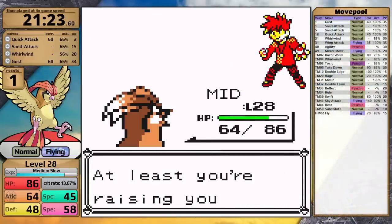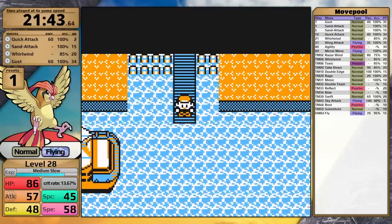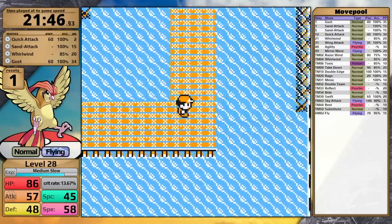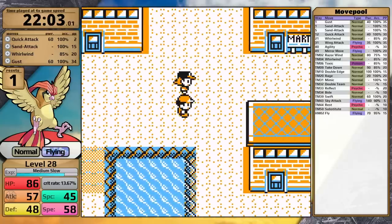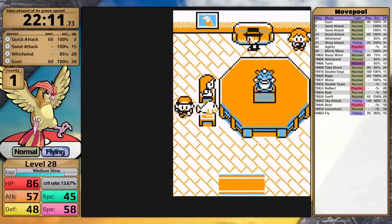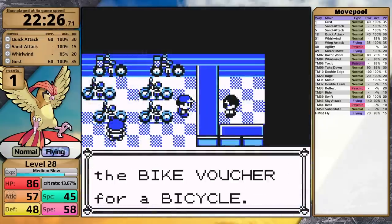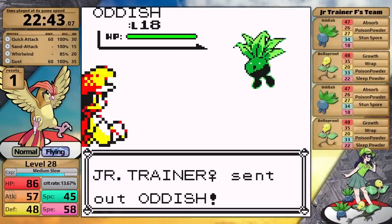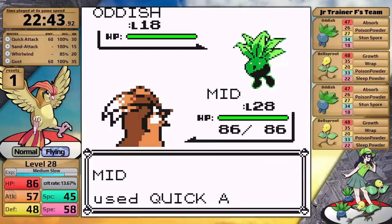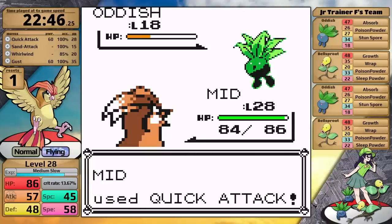Now that the SS Anne is departing, I need to make a decision: do I try to face Surge right away, or head to Celadon City? I actually cut the tree outside of Surge's gym to get in there, and then decided last minute that fighting him right now doesn't make any sense. So I'll dig back to Cerulean City, pick up the bike, and head towards Lavender Town. Unfortunately for this Flying-type Pokémon, it doesn't have any Flying-type moves, and this could make the wrapping Lass slightly problematic.